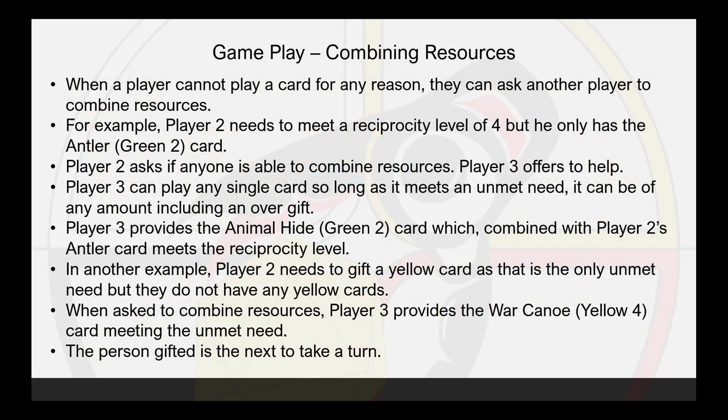Combining resources: when a player cannot play a card for any reason, they can ask another player to combine resources. For example, player 2 needs to meet a reciprocity level of 4 but only has the Antler, green 2 card. Player 2 asks if anyone can combine resources, and player 3 offers to help. Player 3 can play any single card so long as it meets an unmet need — it can be of any amount, including an over-gift. Player 3 provides the Animal Hide, green 2 card, which combined with player 2's Antler card meets the reciprocity level. In another example, player 2 needs to gift a yellow card as that is the only unmet need but has no yellow cards. When asked to combine resources, player 3 provides the War Canoe, yellow 4 card, meeting the unmet need. The person gifted is next to take a turn.